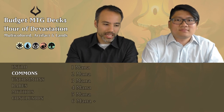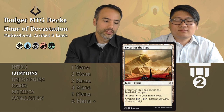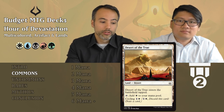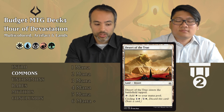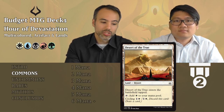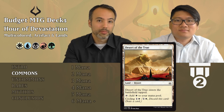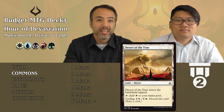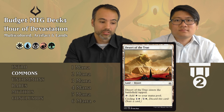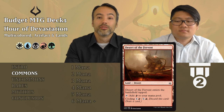We start our commons with a cycle of lands — deserts, one for each color. They come in tapped, produce one mana of their respective color, and also have cycling for two mana. Desert of the True is the white one: comes in tapped, taps for white mana, and can be cycled for one and a white. The key point is it's never a dead draw late game, and it is a desert, which is relevant since many cards in this set care about deserts. The cycle also includes Desert of the Mindful (blue), Desert of the Glorified (black), Desert of the Fervent (red), and Desert of the Indomitable (green).